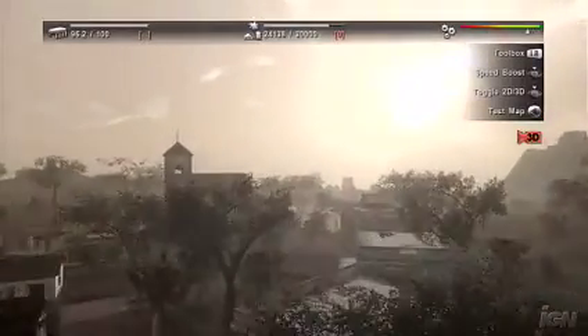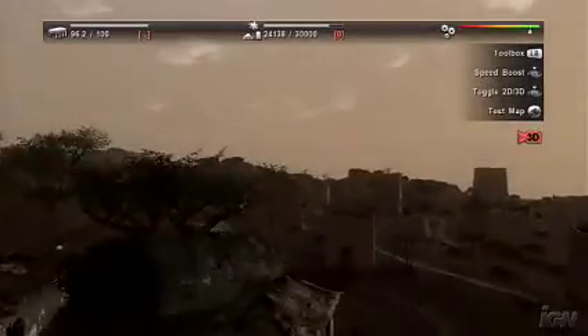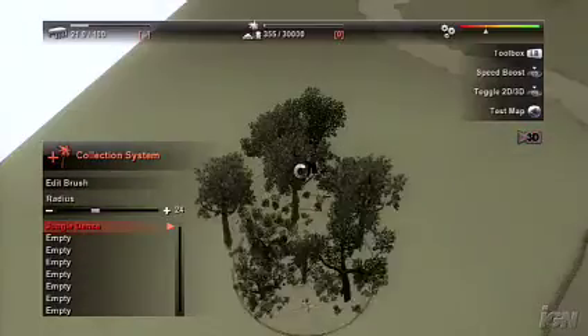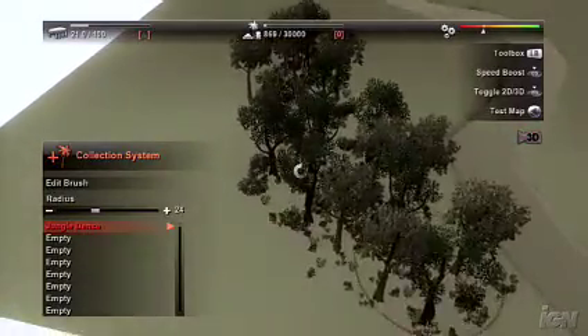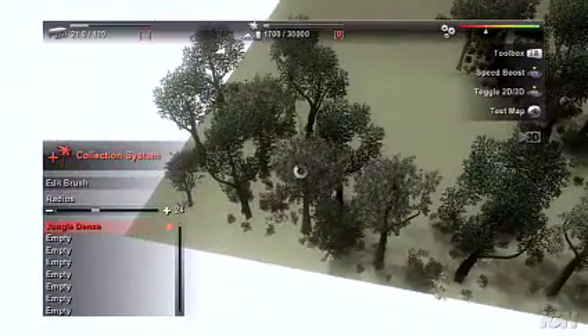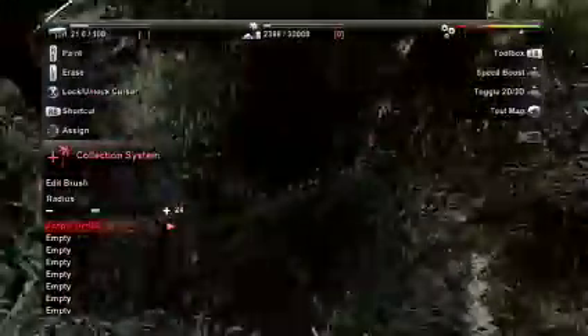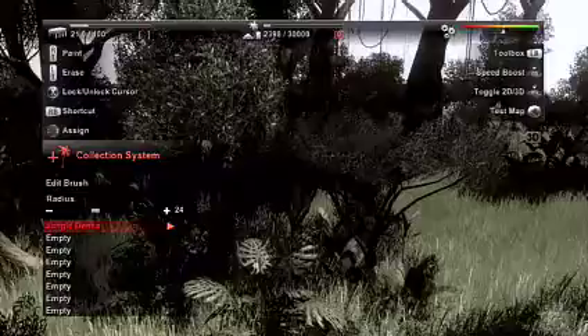We also have a noise tool that makes the terrain really natural. If you combine that with all the collection system we have — the collection system is how you create really natural and realistic biomes such as the jungle, savannah, or a mountain kind of look — we have algorithms for planting trees, bushes, and grass that really fit the Africa biomes.